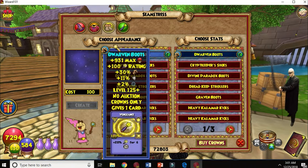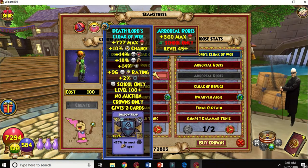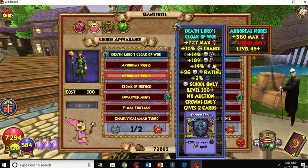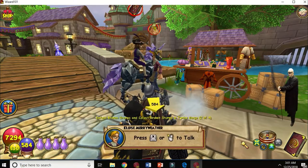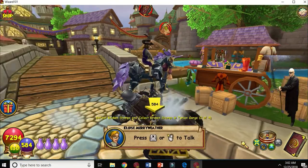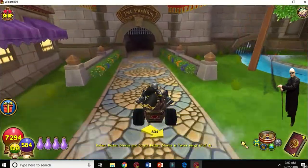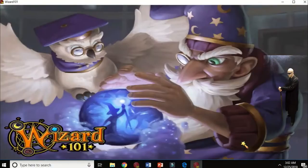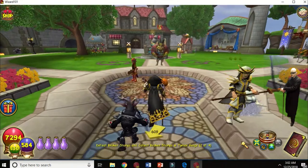This girl can stitch your gear. You've got a piece of gear that looks really cool but the stats are kind of meh, and you've got some gear with good stats but it's ugly — find a piece of gear that looks cool, marry them up together, and that's what stitching is. That does cost crowns — a hundred crowns per pop.